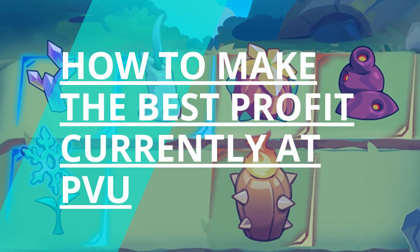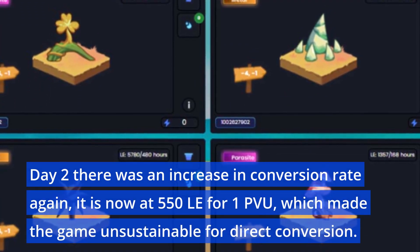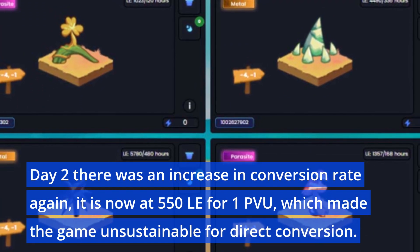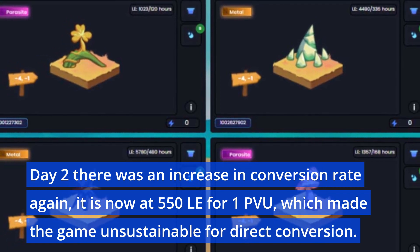How to make the best profit currently at PVU. On day 2, there was an increase in conversion rate again — it is now at 550 LE for one PVU, which made the game unsustainable for direct conversion.